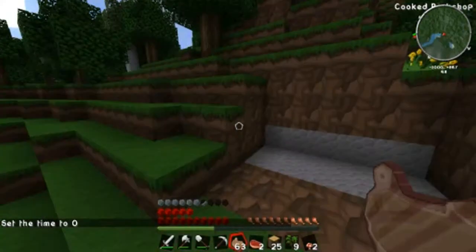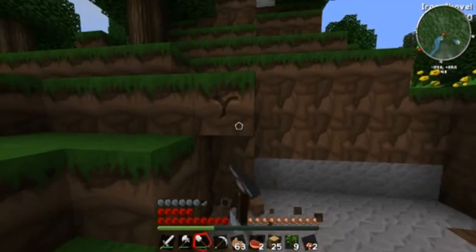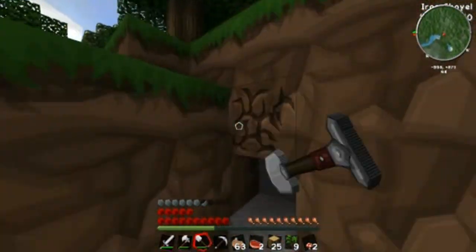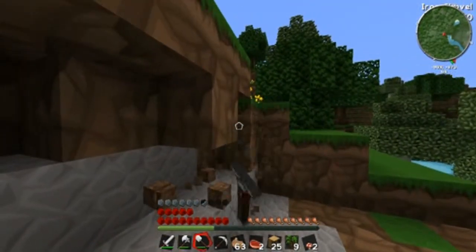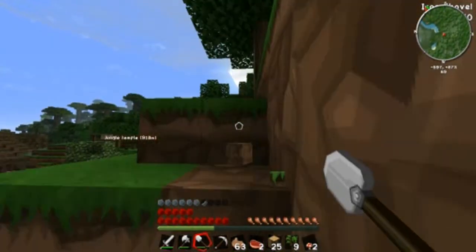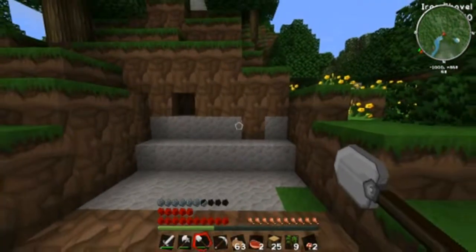Hello, ladies and gentlemen, this is Emperor Moretti here, and today we are recording day one of my supermodded survival. Here you can clearly see that there's something a bit different about my layout. It's because I have installed the advanced genetics mod and given myself a little boost so that I can actually survive the first night, hopefully — and for some time after. The entire point of this mod is for me to eventually become stronger than the Ender Dragon.